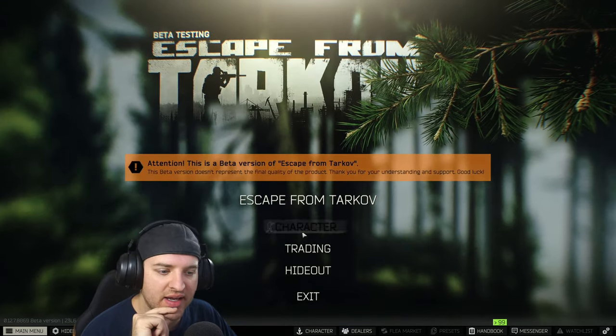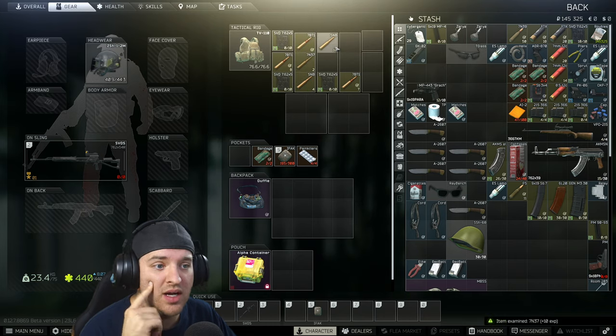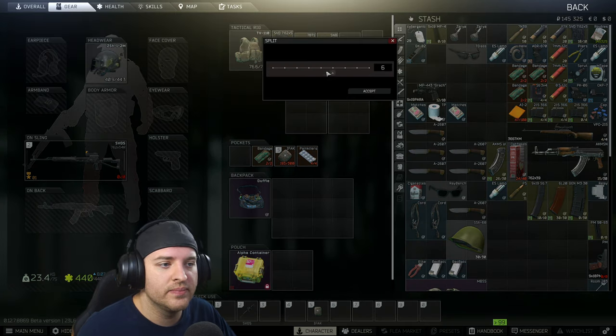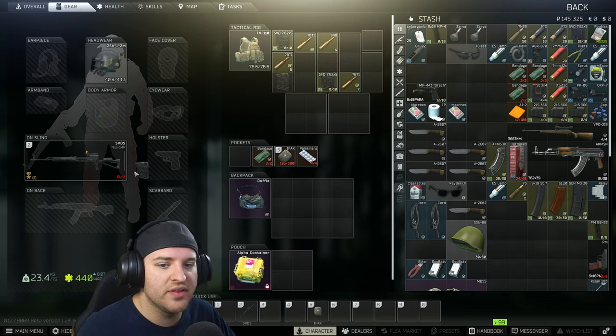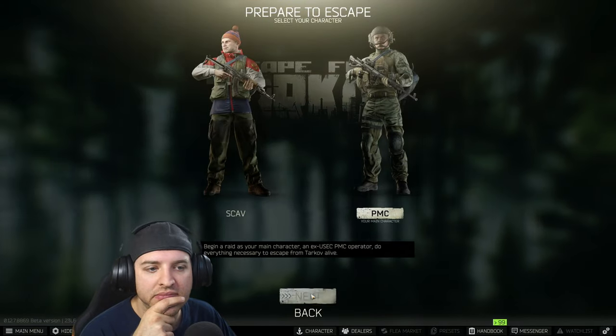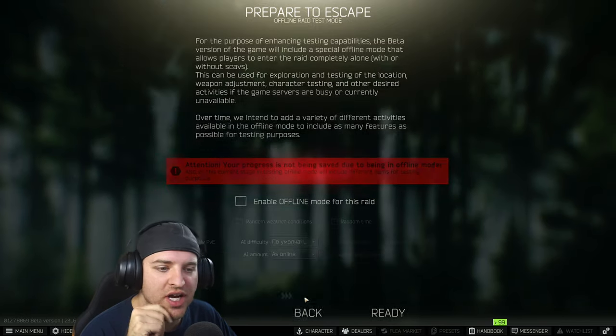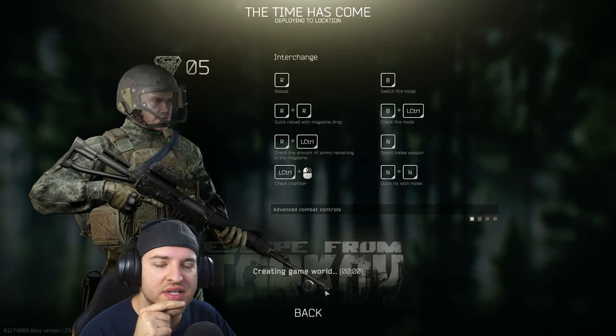We're going to keep the army bandages and the painkillers, and hop back into a raid. We'll keep the backpack since I kind of wished I had it last time. Let's see what ammo's in all of these. Oh, what's this? 7N37? Okay. Let's do an interchange run — I don't think we've done an interchange run yet on this series. The main reason I avoid interchange is that most people there are going to be geared and typically not alone, so this could be bad.